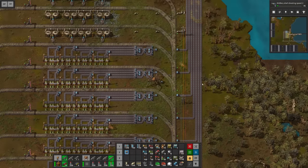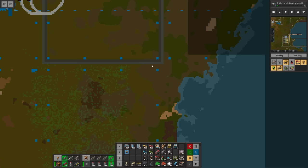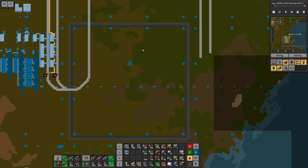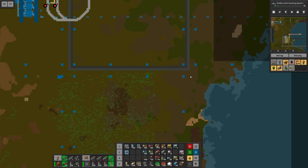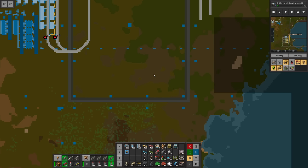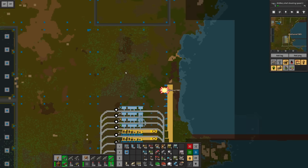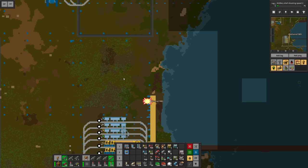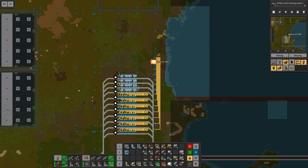I've decided on a placement for my belt — right here. We're trying to bring everything all the way up to approximately this position to line them up with provider chests. As a reminder, right here we're gonna have our crafting hub, so all our materials need to be right there. We're bringing up the raw materials to put into chests and provide them to the system. Eventually we also need to tap into secondary lines for things like red circuits and blue circuits — and we have these three squares to do that, plus the squares on the sides.